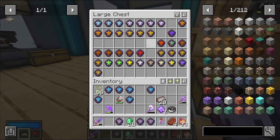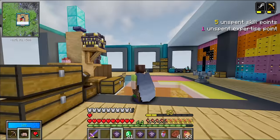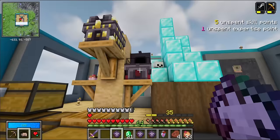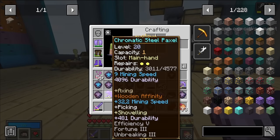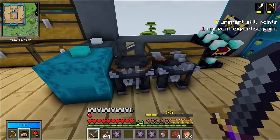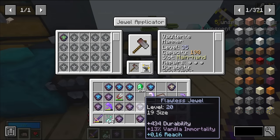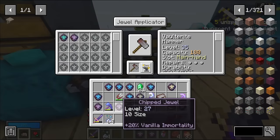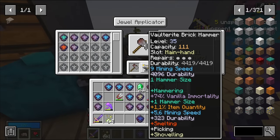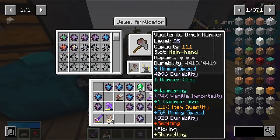I would like to make myself an overworld tool. For overworld tools I'm going to be looking for vanilla immortality jewels — because if you reach 100% vanilla immortality they take zero durability damage outside vaults, which is great because you cannot put mending on vault tools. I would love a powerful hammer to do some mining with. The item quantity is not going to be doing anything in the overworld, but the hammer size and vanilla immortality is great. That is a perfect vanilla immortality jewel. I'm up to 74% — so that's 74% durability damage reduction when used outside a vault. And it's currently a brick hammer, which looks hilarious.